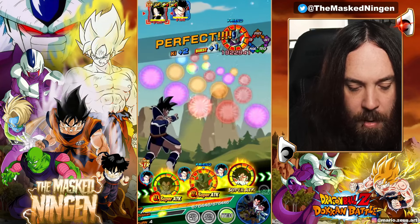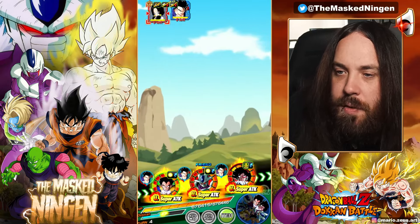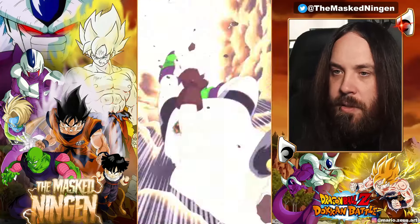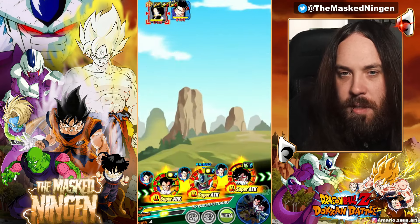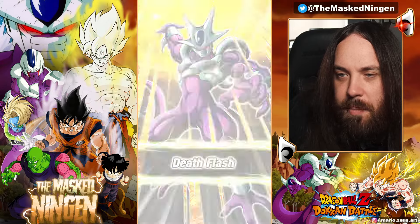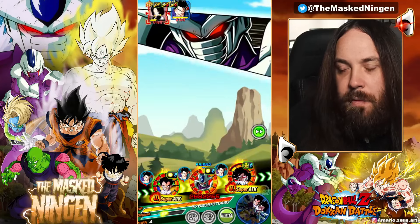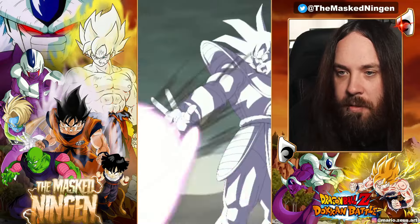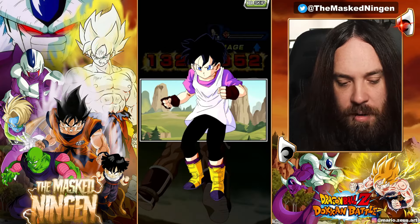Whichever team is strongest, go for the 6,000 points or as high as you want with that team, then jump back in, turn all the modifiers off, and beat it with the other category team. With modifiers off it's just a normal Dokkan event, and for Terrifying Conquerors all the Metal Coolers are on there so you could probably use the free-to-play Metal Cooler team. There's really no point having modifiers on for the second run unless you're actively going for a higher score.